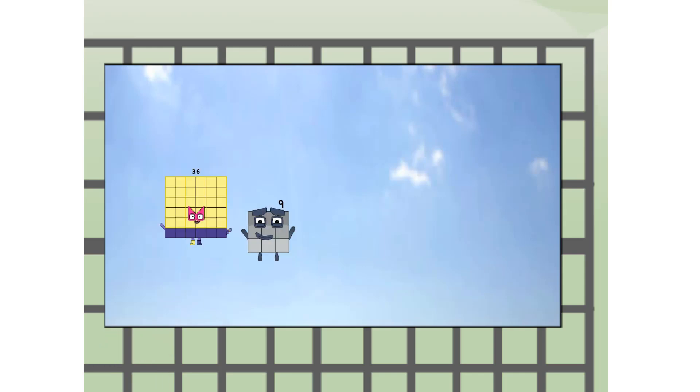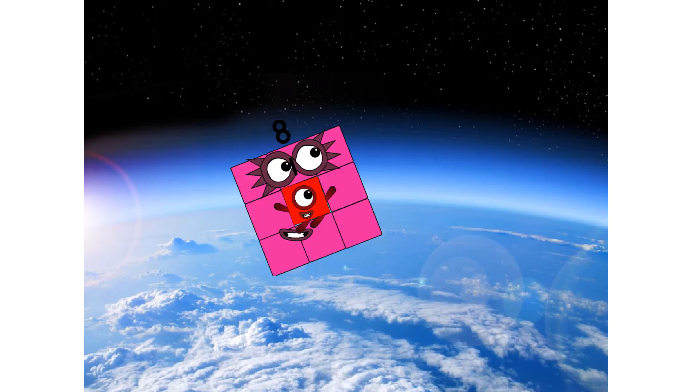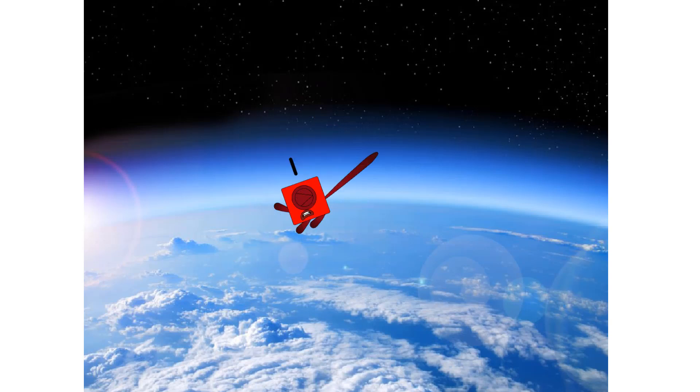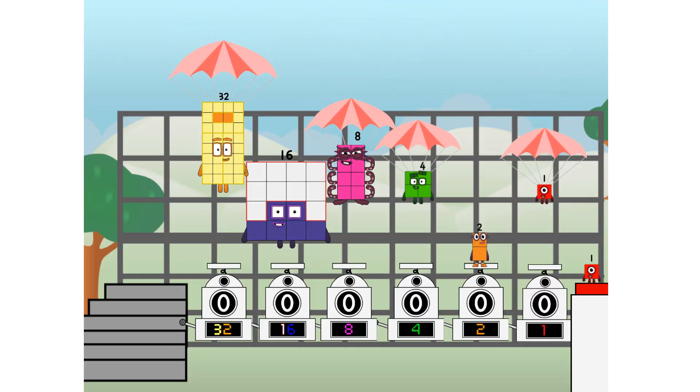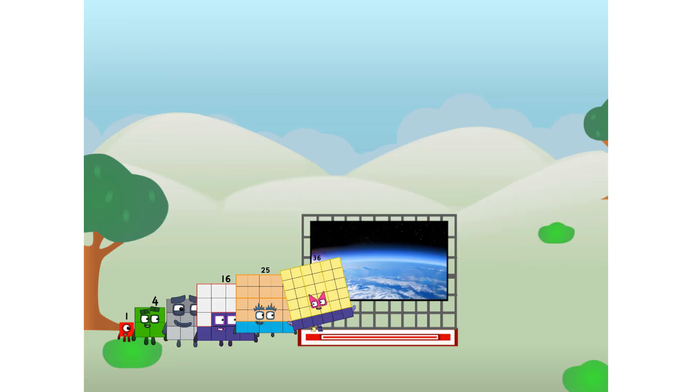45, way up high! Amazing. But not a square. Wait and see. We're 2 squares. The edge of space. Nearly there. Amazing! We sent a square to the edge of space without rockets. We just need a little more power.